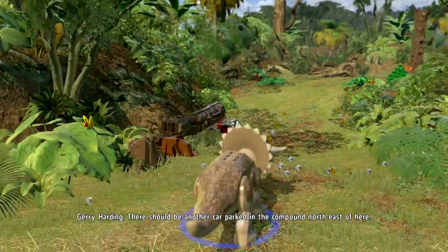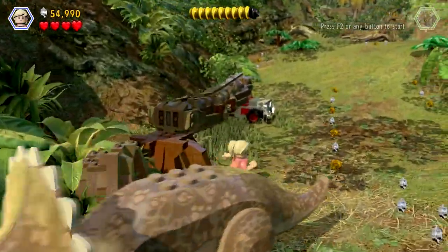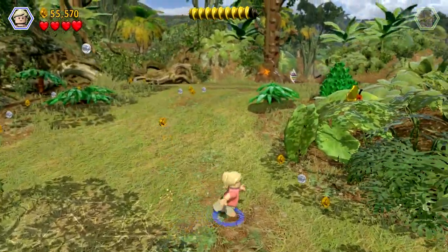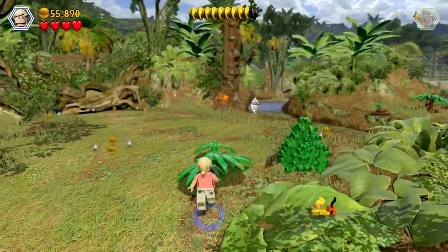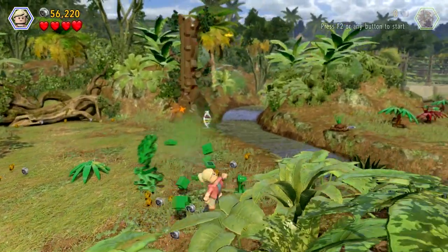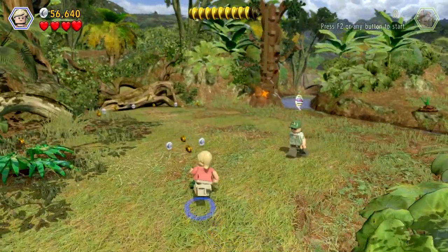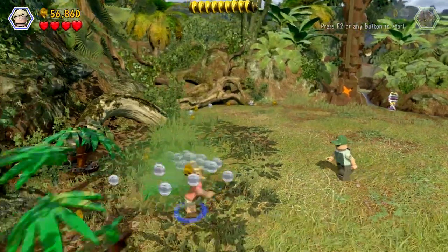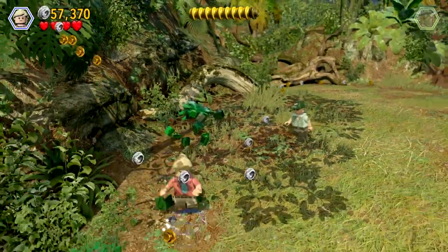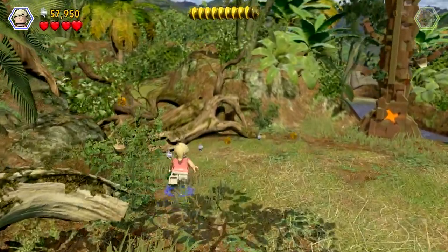There should be another car parked in the compound northeast of here. Timmy, what have you done? You destroyed the flippin' jeep! Not far to the visitor center Dr Sattler — ain't not far, there's a flippin' river in the way. In case you haven't noticed. Yeah, it's not far at all, there's just a goddamn river in the way. We're nearly hitting True Survivor too, which is good.